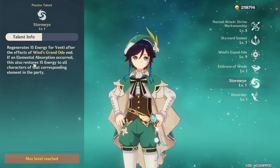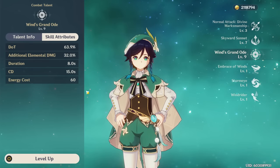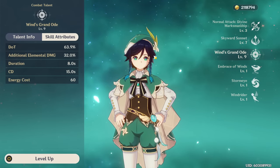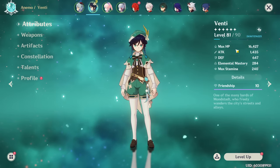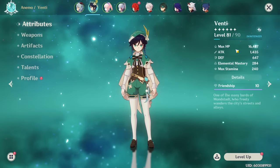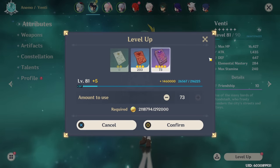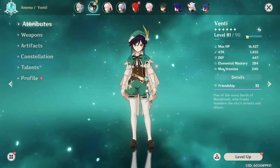When you use your burst you actually gain 15 energy back through one of your passive talents, so the energy cost is actually lower than it seems. Also, for the burst to suck enemies efficiently you want to be within 20 levels of the opponents you're fighting, so you want your Venti to be at least level 80. I do highly recommend leveling Venti all the way to 90, because swirl is a transformative reaction that scales on elemental mastery but also your character's level.